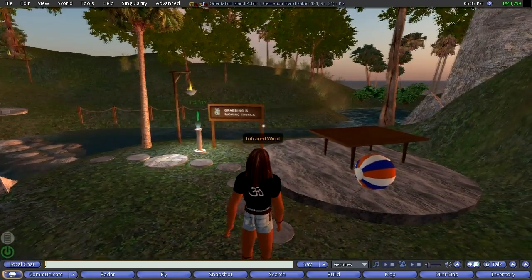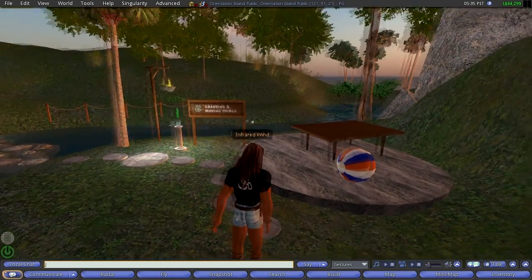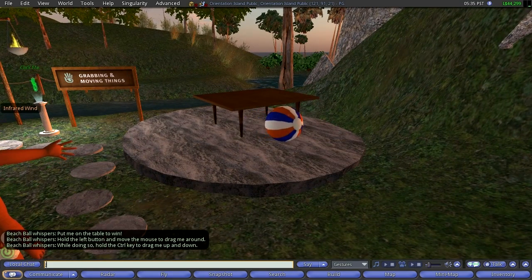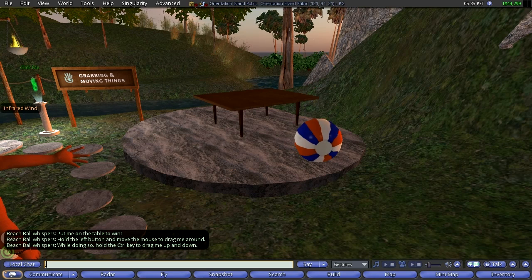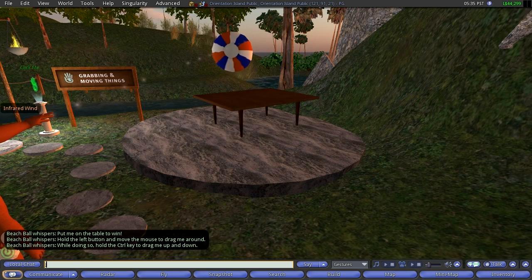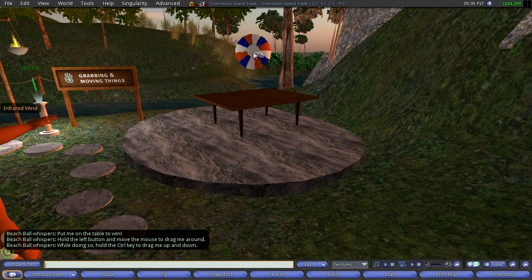At this station, there is a ball here, and I think the idea is to demonstrate how you can physically move things and drag them around in Second Life.